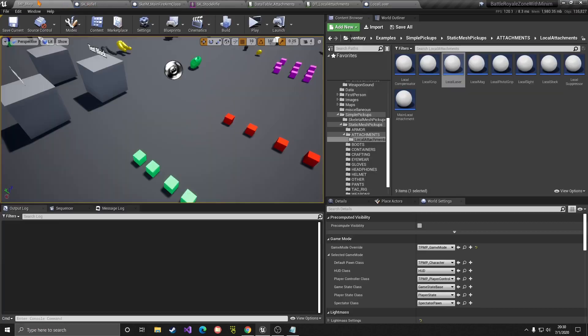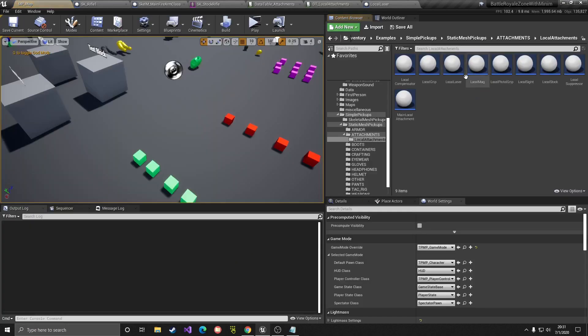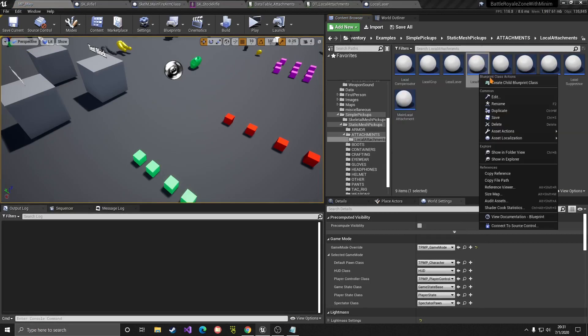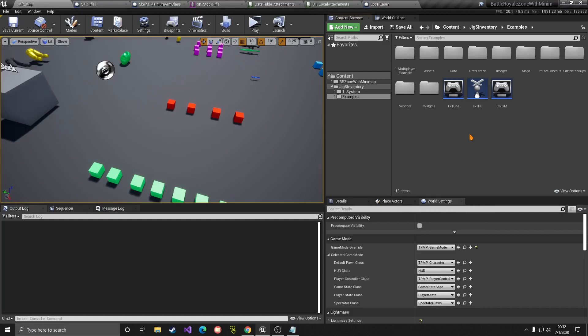So there you go. Once again, if you go to DT Attachments, copy the ID, go to DT Local Attachments, indicate the ID, where it should be installed, the type, and the local attachment class. If you're going to create more, make sure you right-click Duplicate or make a child class - there's a difference between duplicating and making a child. If you have any questions, leave them below or on Discord. Stay safe and see you later. Goodbye.